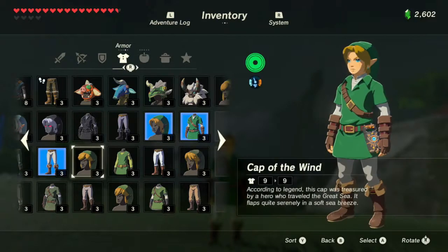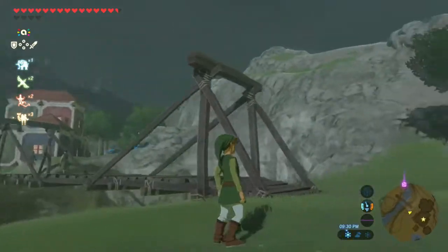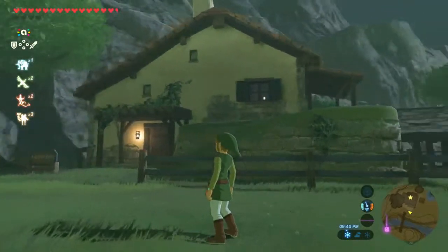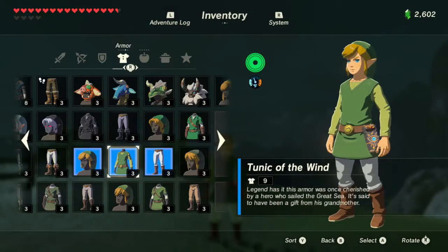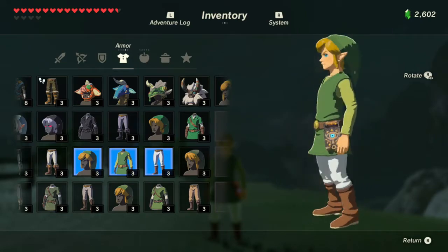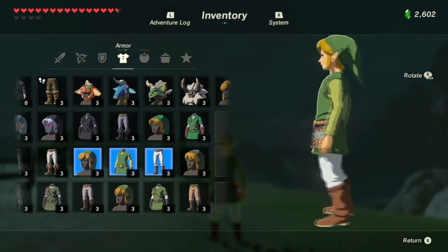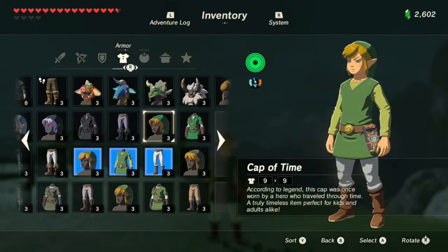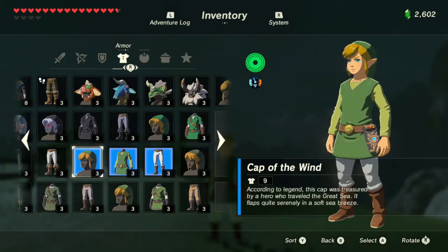The next set is the Wind Waker set. This one is pretty cool because you've never really seen a Wind Waker version of Link outside of the cartoony style of Wind Waker and Phantom Hourglass. So you've never been able to see what he would look like in a more realistic graphic style — and it looks really nice. This set is obtained by using either your Toon Link Super Smash Brothers amiibo or your Toon Link 30th Anniversary amiibo.